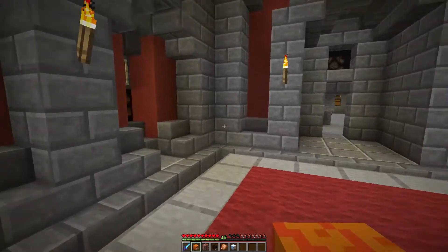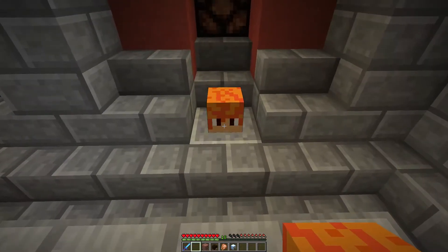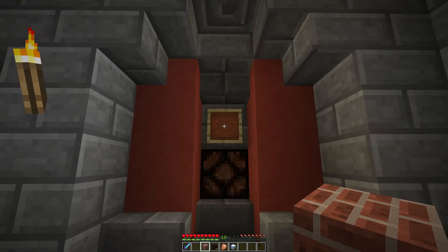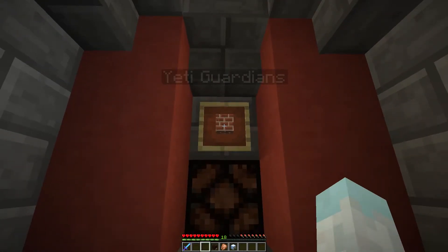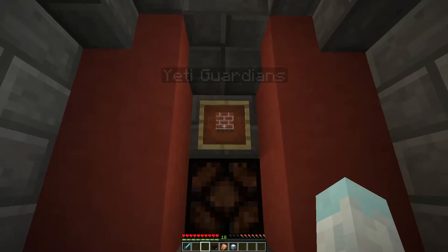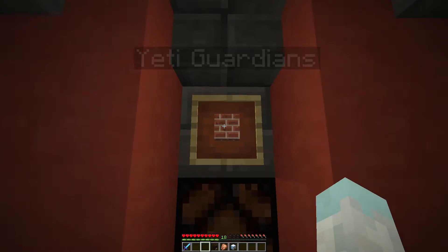To get things started, we have a couple of heads to add and some projects. The first one is from Velo Shark. This is Velo's head, and the project he had is Yeti Guardians — some statues we're going to be putting at the entrance of our cave. I appreciate that. Velo will get those implemented, and instead of this brick block, we'll have something that represents the Yetis better. Until then, this will be a little placeholder.